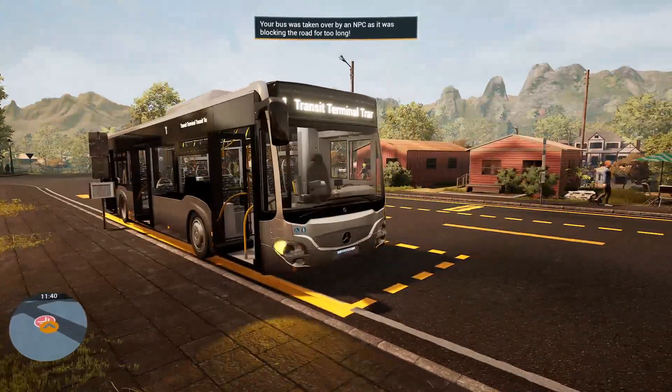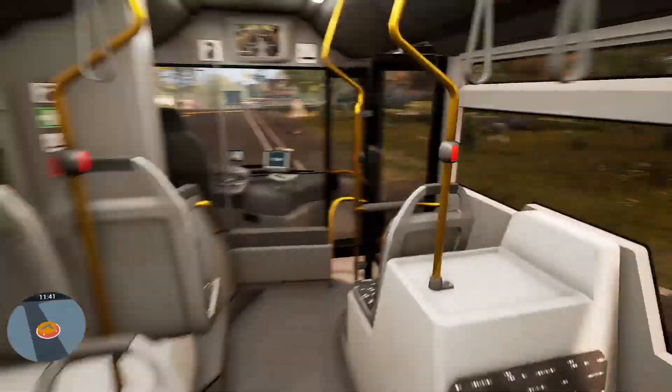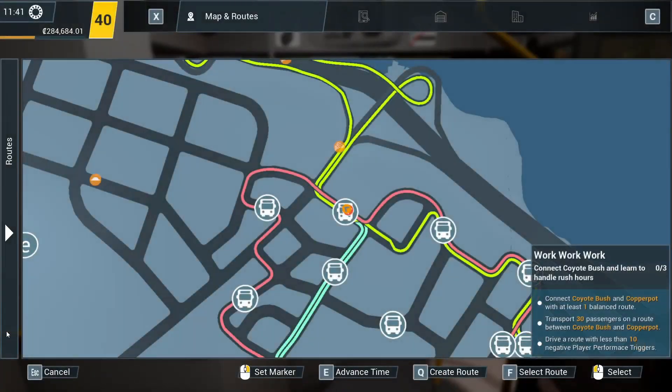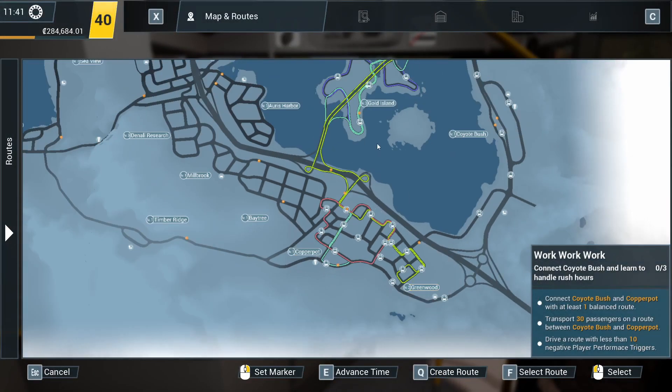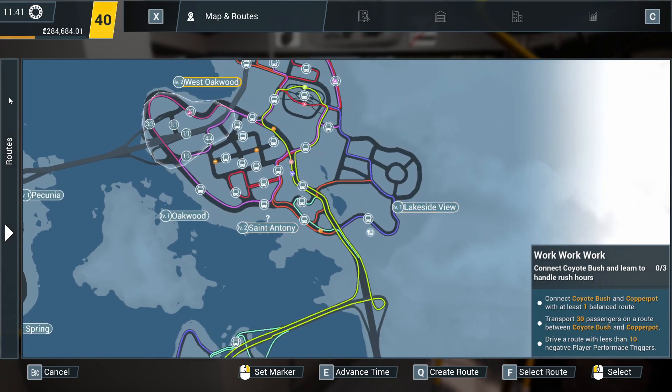Oh, it was taken over by the NPC. Yeah, transit terminal. Let's hop on. Right, so while you're doing that, there are no passengers. You're on the wrong route, love, you're running empty. So yeah, we need to make a new route then. So, balanced route.